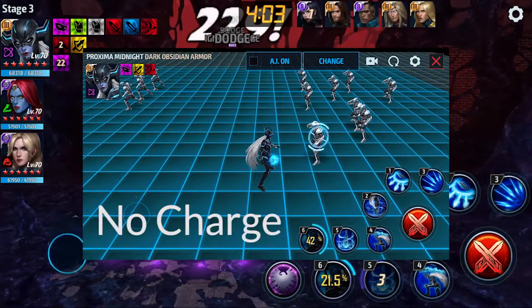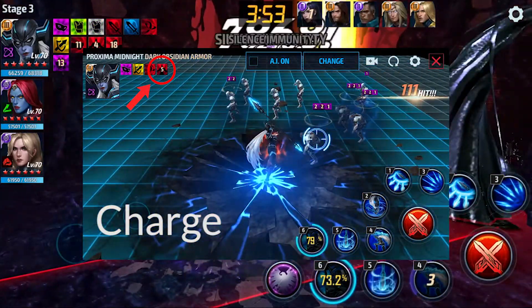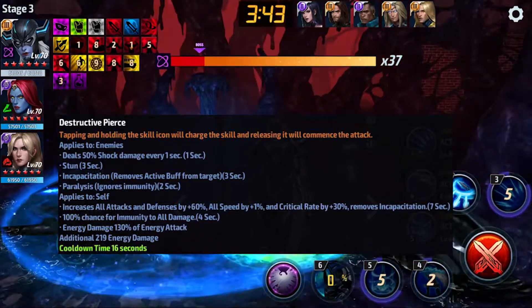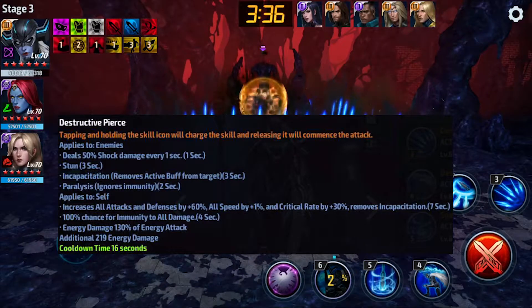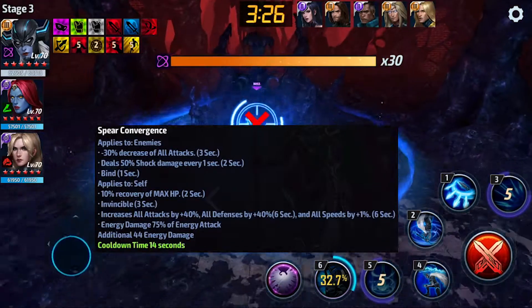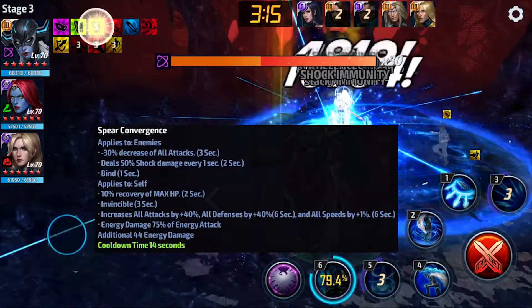Then we look at her fourth skill, which has a charge mechanic similar to Thor's — you need to charge in order to get the full buff, and the full buff is quite substantial. There is a paralysis, which of course doesn't apply to World Boss Legend but works for World Boss Ultimate and AVX game modes. There is also immunity granted to you for four seconds, which is very helpful survivability-wise. The juicy buff comes in the form of all attack and all defense plus 60%, all speed by 1%, and crit rate by 30%. This is what I meant by her skill capping out her crit rate, which means you only really need 45% crit rate on her. Then you have her fifth skill, which decreases enemy attacks — again, doesn't apply to World Boss or anything like that.